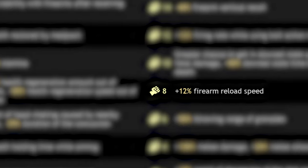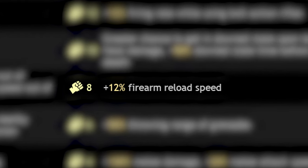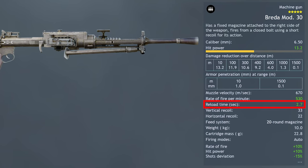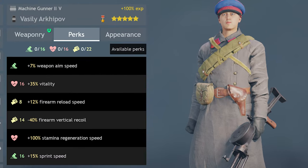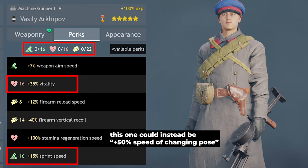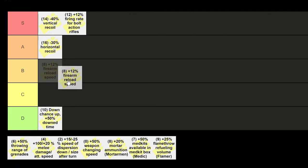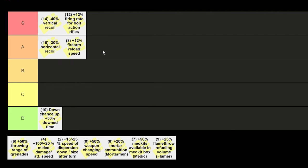For 8 perk points, plus 12% firearm reload speed is a great perk — very useful on some weapons you feel have just too long of a reload time. I always run it on my Machine Gunner 2 troop type, which have at max perk points exactly 22 weapon handling perks, meaning I can run both reload speed and vertical recoil perks together, which is insane. It gets 16 and 16 on the other two categories, allowing you to perfectly use all perk points on the perks recommended earlier. This perk goes in A tier, but could even be S tier if it were a little bit cheaper.